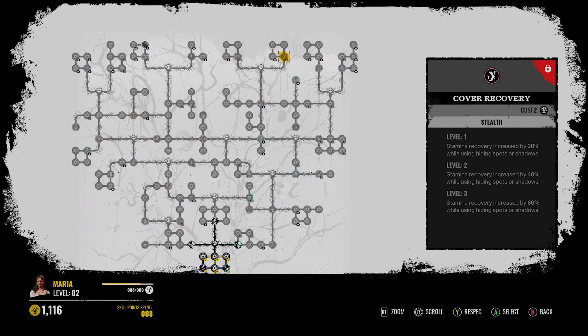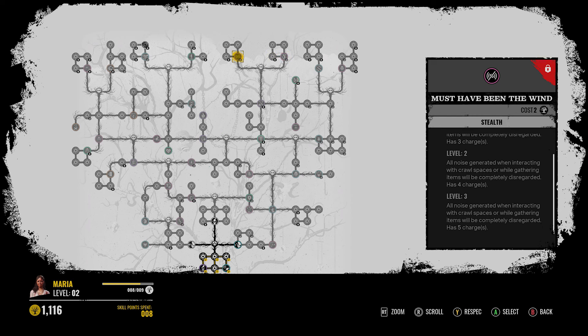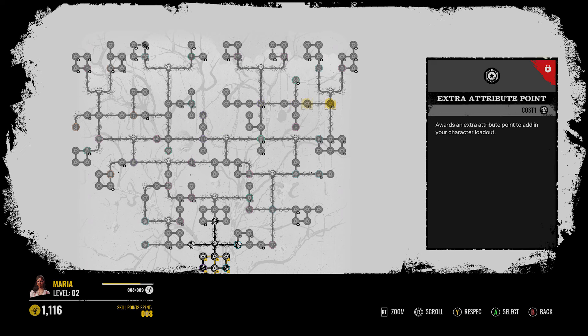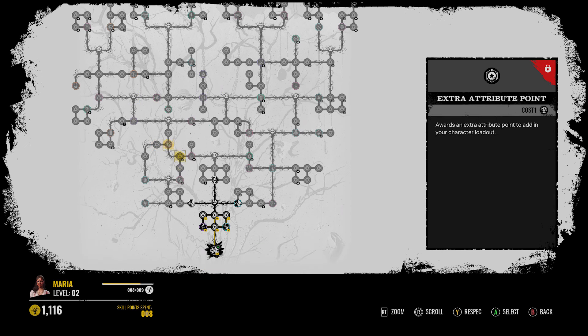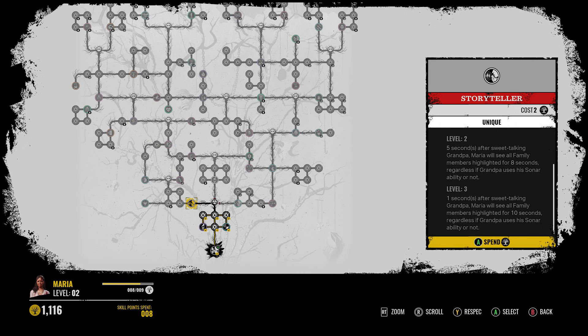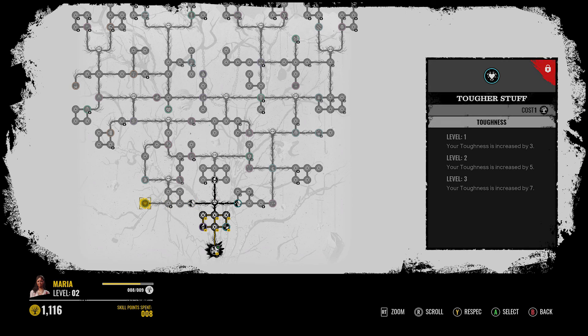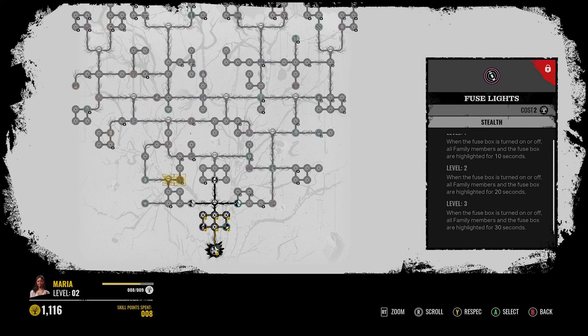Cover Recovery - stamina recovery increased by 60% while hiding in shadows. Must Have Been the Wind - all noise generated when interacting with crawl spaces or gathering items will be completely disregarded, 5 charges. So the right side kind of seems to be Grandpa-related. Some of the other perks on the left side - another unique perk is the Storyteller: one second after Sweet Talk Grandpa, Maria will see all family members highlighted for 10 seconds, regardless if Grandpa uses his sonar ability or not. That could be decent. Also, I see Saboteur over there.